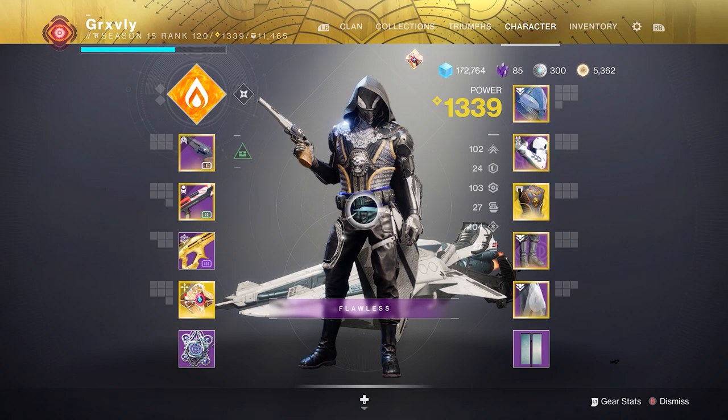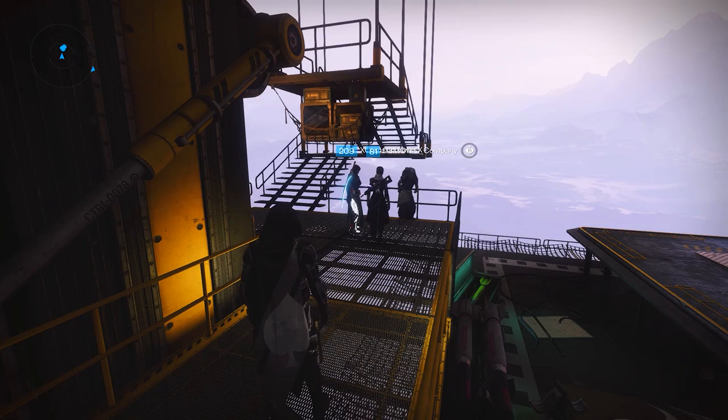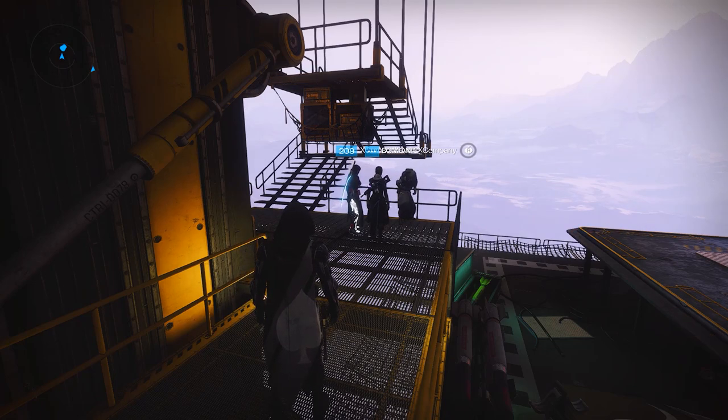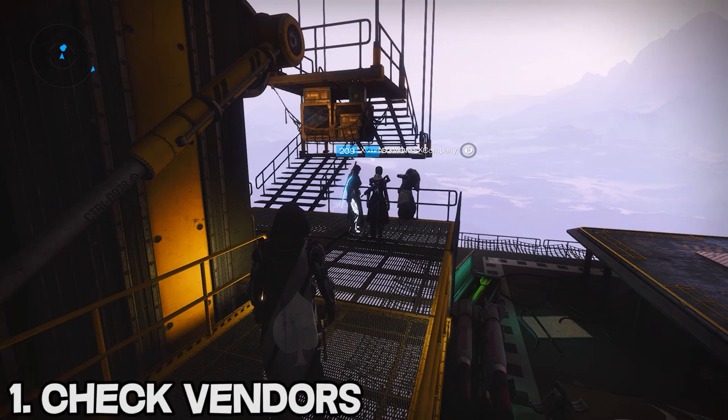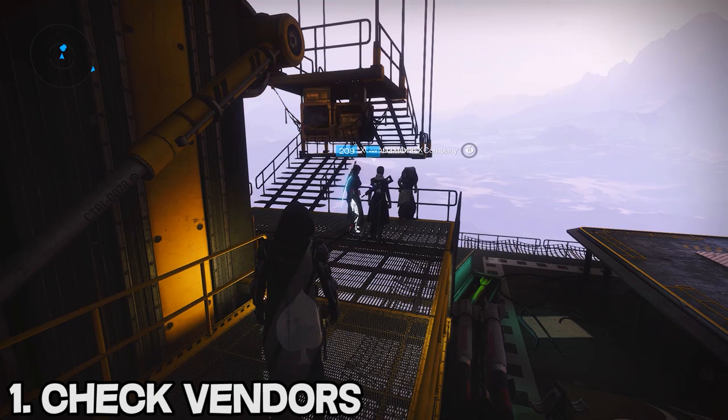But I know not everyone is going to want to use stasis. So let's get into some of the ways you can get high stat roll armor. The very first thing I would recommend is heading around the tower and talking to every single vendor that sells armor — this could be Drifter, Zavala, Shaxx, whoever it is. There is a chance they have an absolutely cracked armor piece and you need to check their inventory.